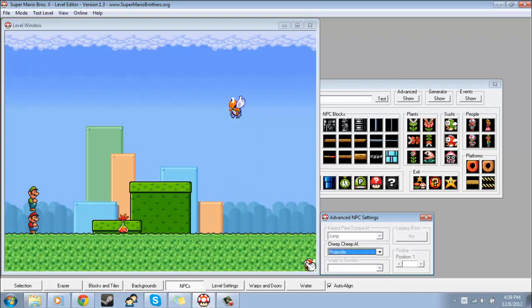Projectile is pretty much the equivalent of the fish generator in Super Mario World, except it's not a generator — it's just one fish, so the dude will just go flying like that. And then swim left and right is just swim left and right, and swim up and down is swim up and down.